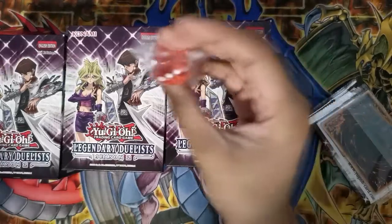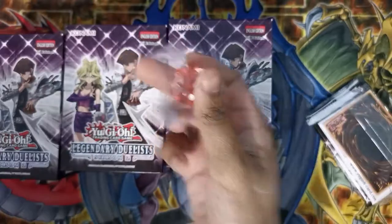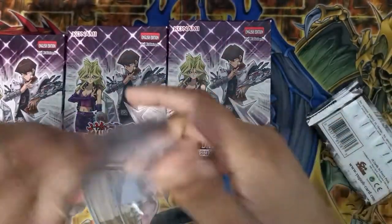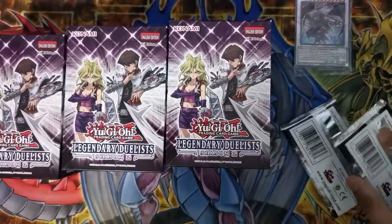We got the Amazoness dice - the Amazoness tiger dice. And for our promo it's Blackwing Full Armor Master. I don't have this card, so yeah. First pack - I'm hoping for Cyber Dragon stuff like Cyber Load Fusion, which is also a good reprint because that was like a $40 card.